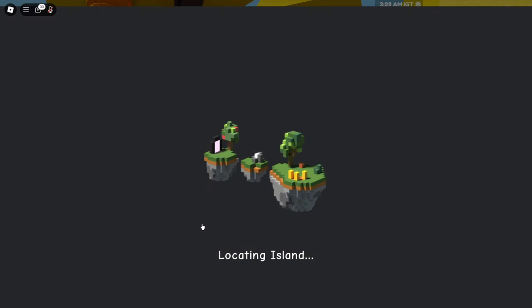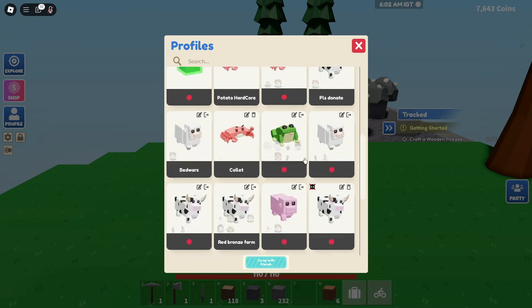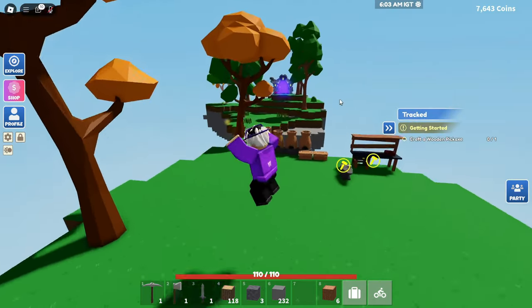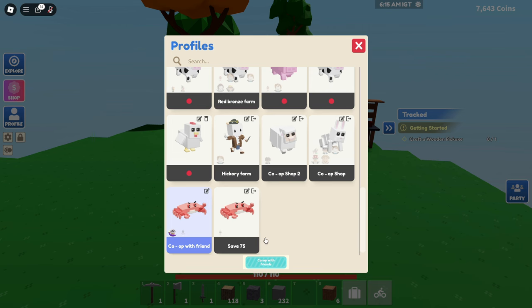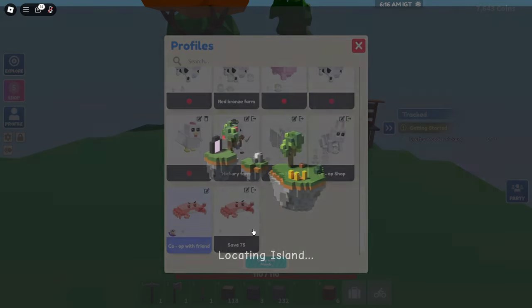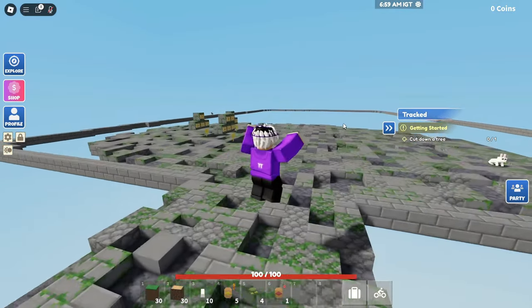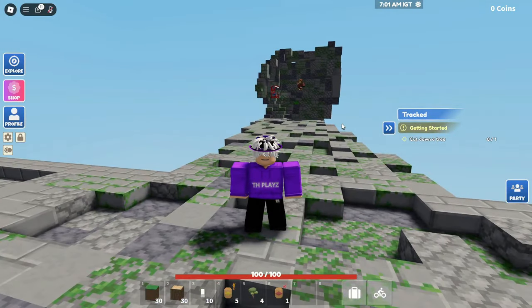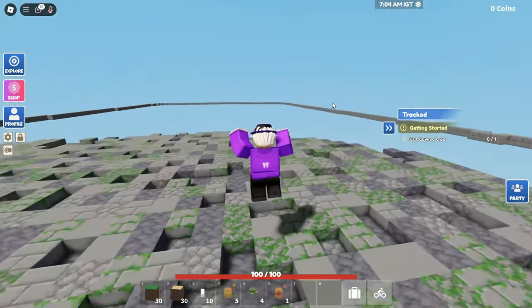We're going to go to Saves 74 and 75. Save 74 is a co-op with one of my friends from school, so I'll leave this since I only recently played it. Then we're going to go to the last one, Save 75, which I don't remember. Okay, I know what this is — we were trying to recreate Cave Shop with the owner who owns Cave Shop, but it was way too detailed so we kind of just gave up.